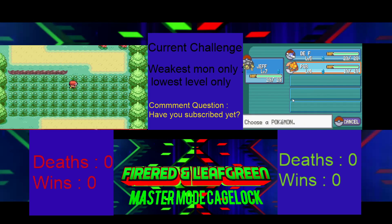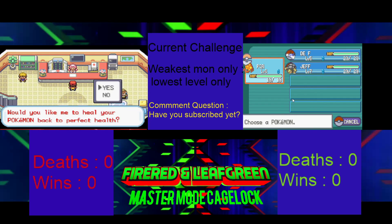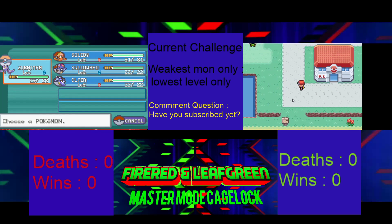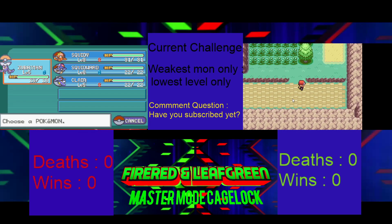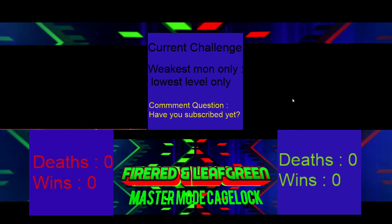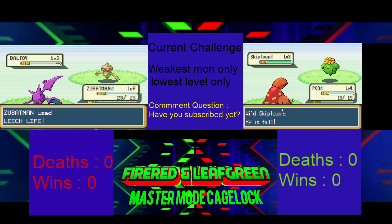Wait — what if I have more than one Pokemon at my lowest level? Can I use all of them? Yeah — just use whichever ones are at the same level, not one lower than the other. I think just bring everybody to the same level for the gym.